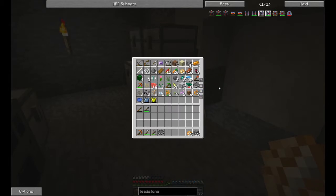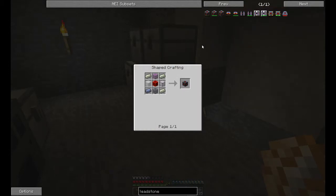Anyway, what I want to do now is make a leadstone energy cell so that I can actually charge this axe. None of these I/O machines will let me do that yet. So to do that is pretty straightforward — I need redstone, lead, and glass.